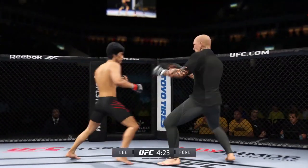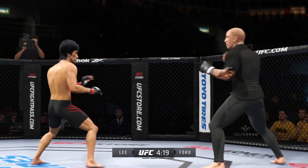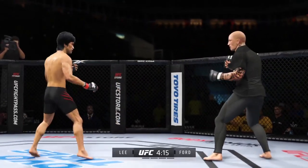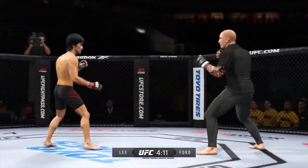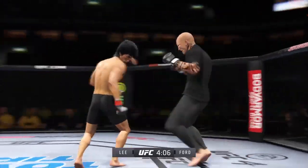Powerful leg kick lands. Nice connection by him there with the right hand. The right hand is the dominant hand, and you can see how well he throws it. He connects there — pretty nice punch. Great job finding the range to land those punches. There he goes attacking that lead leg to the outside. Nasty kick there, nasty leg kick.